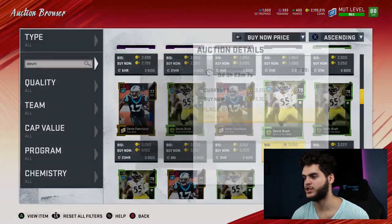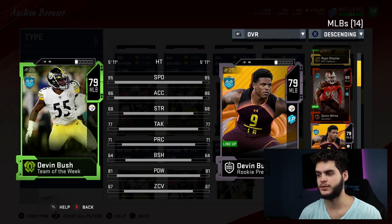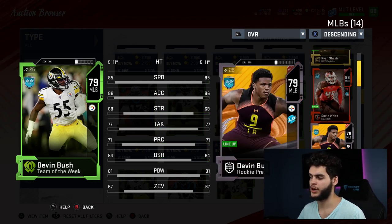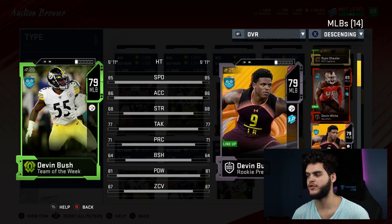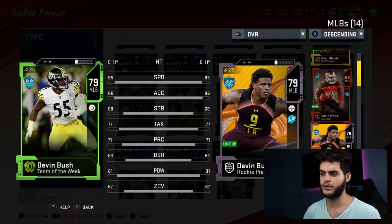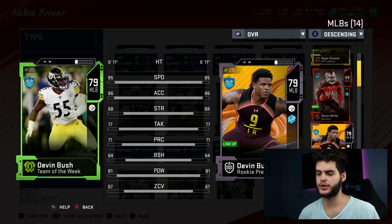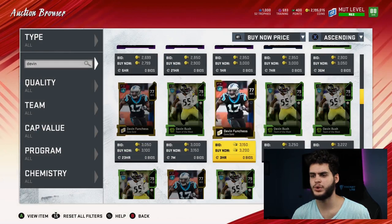Next on the list is Devin Bush Team of the Week. This might not apply if you already have his rookie premiere, which is pretty much the same card. He's got 85 speed and 86 acceleration — for a budget user card that's pretty solid. Obviously Devin White and Shazier blow him away, but for a budget team if you can't afford a good linebacker, Devin Bush is the perfect budget user linebacker at 81 hit power. When you're usering a linebacker, zone and block shed don't matter as much — what matters is height, speed, acceleration, and hit power to force fumbles and get to the play.